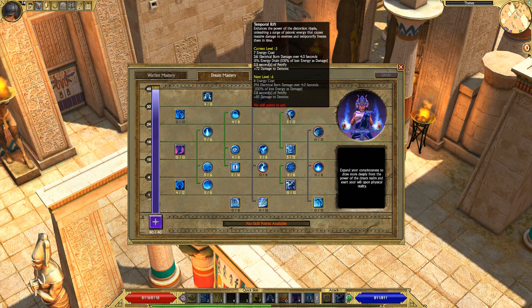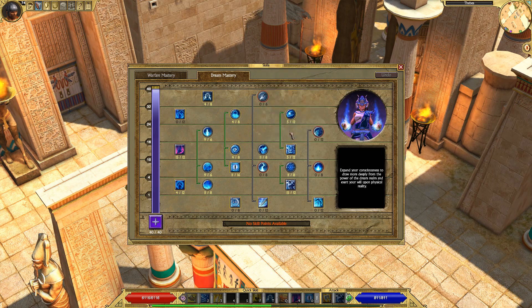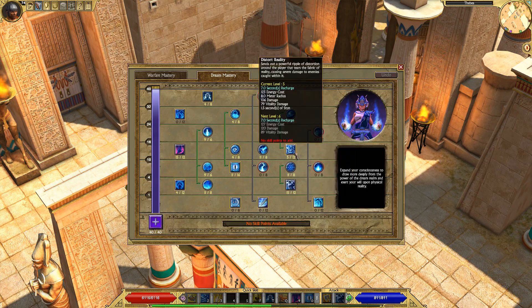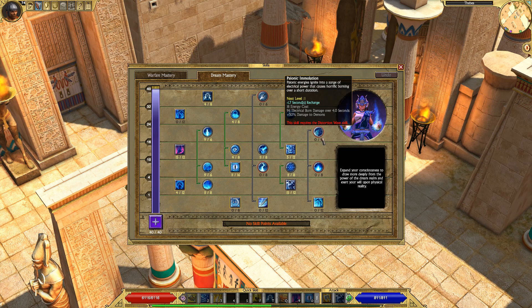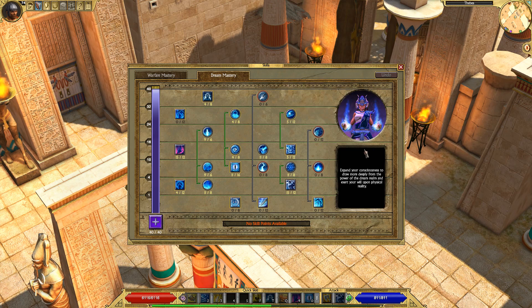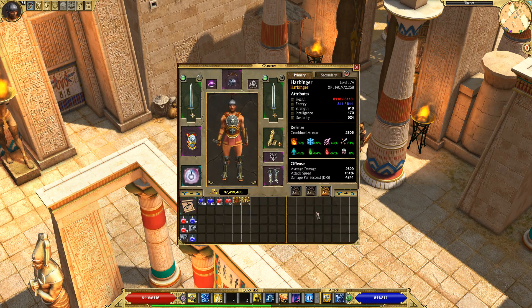Distort Reality is an optional ability. I personally use it, although I would probably get rid of it if I had to redo this build, because it doesn't do that much and my other abilities are better. It's also a bit of an energy hog — it uses a lot of energy compared to everything else. Distortion Wave is another optional ability I wouldn't really recommend since it's intelligence-based, similar to Distort Reality. But it does deal decent damage and can be woven into this build halfway decently.